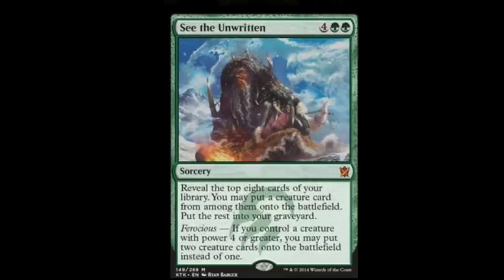See the Unwritten is a 6-drop, 4 monocolored plus 2 green. Reveal the top 8 cards of your library. You may put a creature card from among them onto the battlefield. Put the rest into your graveyard. Ferocious: if you control a creature with power 4 or greater, you may put 2 creature cards on the battlefield instead of 1. That's pretty good, especially since you can put any creature down. If Eldrazi are coming back, which people are saying they are, that would be interesting to see played.